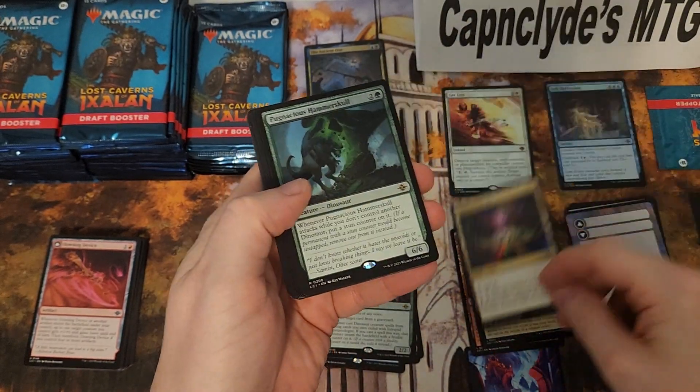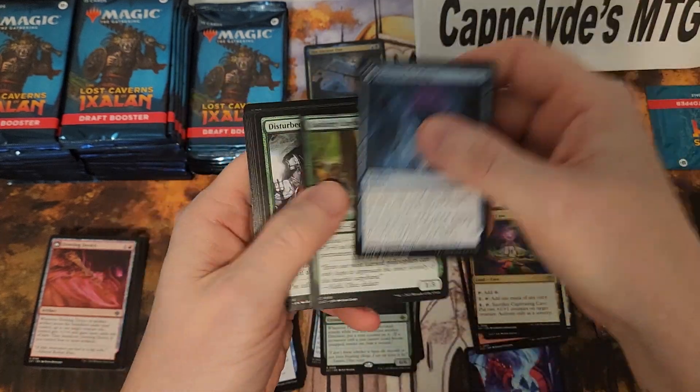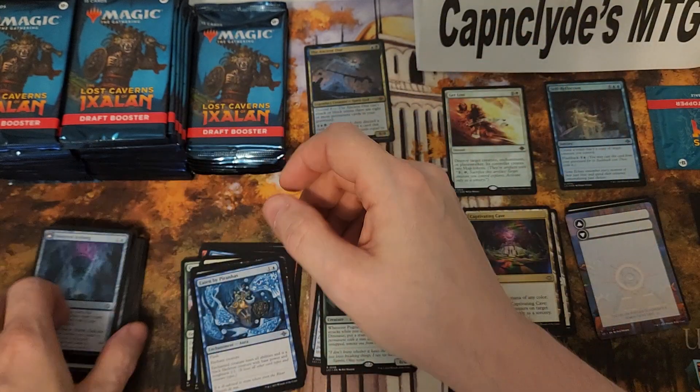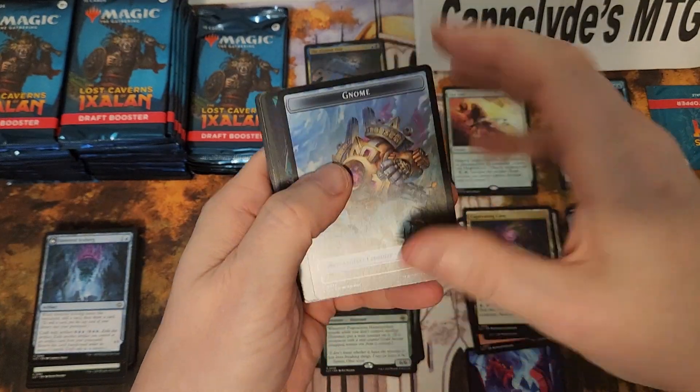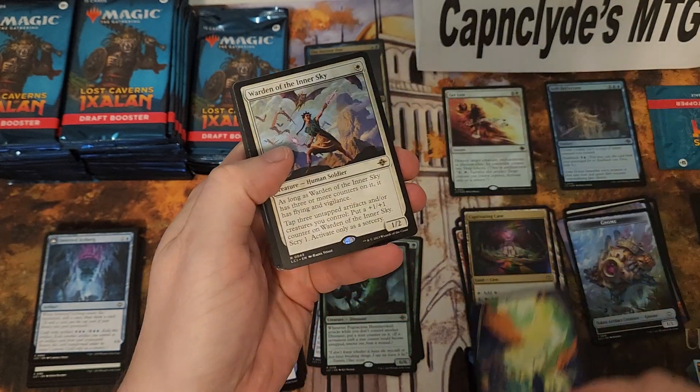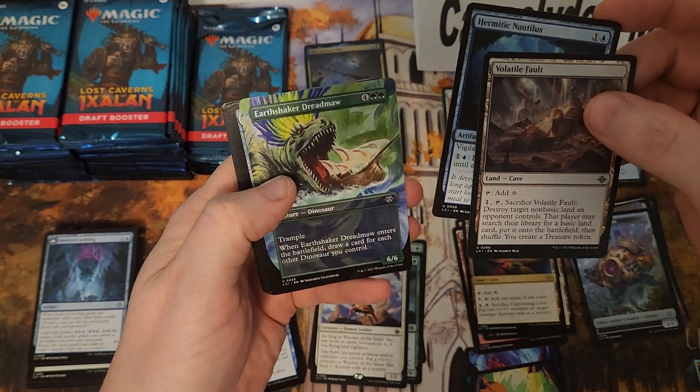Our first foil rare and it's a Get Lost — that is probably one of the best hits as far as foil rares go. Intrepid Paleontologist, very nice. TCG Player, eBay, all that good stuff is linked in the description — it helps support the channel. There's also Patreon in there. Also my email. Subscription is free.